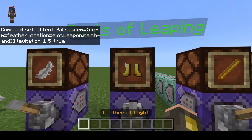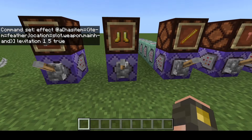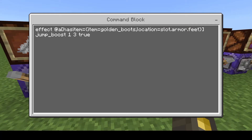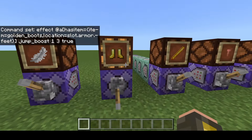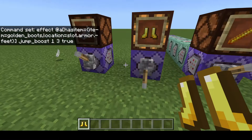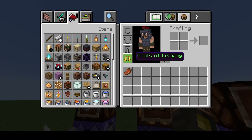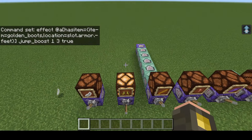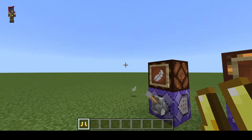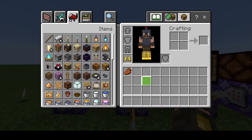For the next example, we're going to do something different — this is the boots of leaping. Let me show you the command first. It's checking if I have gold boots, but instead of checking my hand, it's going to see if I'm wearing them on my feet, and it's going to give me jump boost if I do. So if I'm just holding the boots, nothing happens — I jump normally. However, if I throw them on, you can see I now have jump boost and can jump much higher. If I take the boots off — nothing. This is how you can give certain armor special effects.